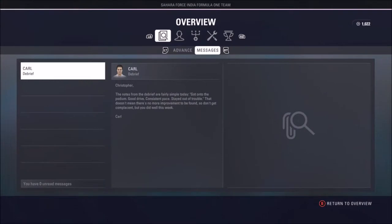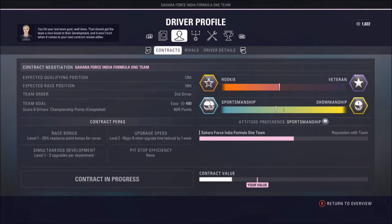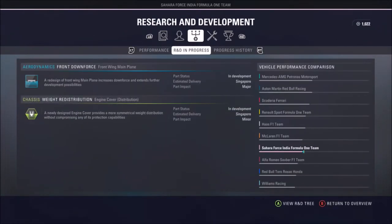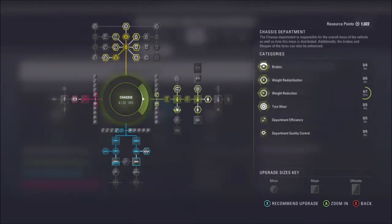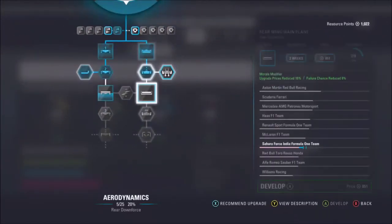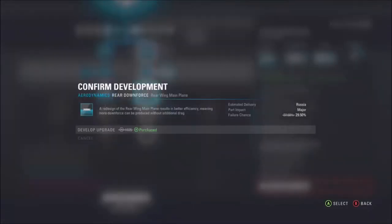We might get some durability upgrades, as it's coming towards the end of the season and most teams are going and taking penalties. Our contract values have actually gone really far up - we're nearly a third of the way. We're sitting on a thousand points. Looking at the upgrade tree, we're probably going to go with the major upgrade. And we are - so that'll be on the car for Russia, hopefully.